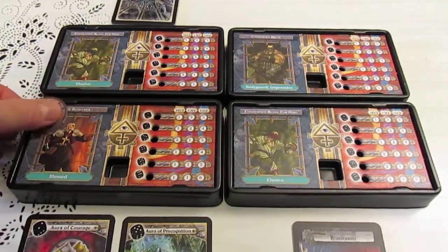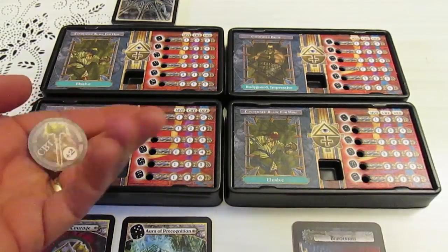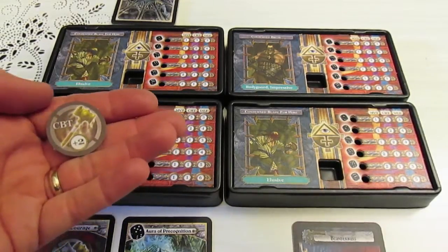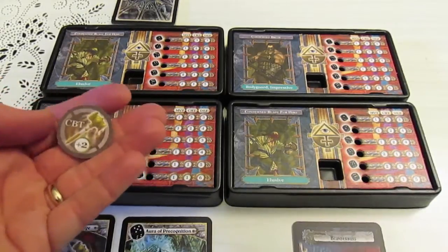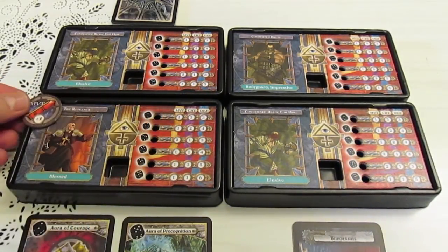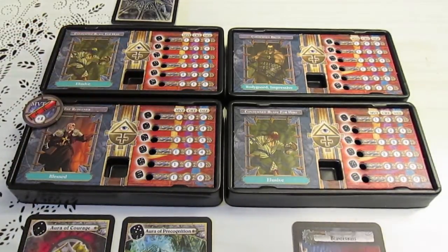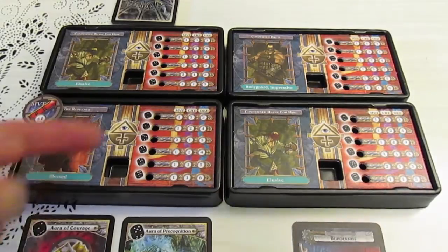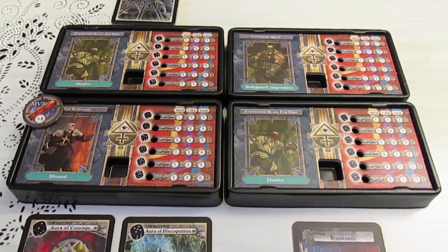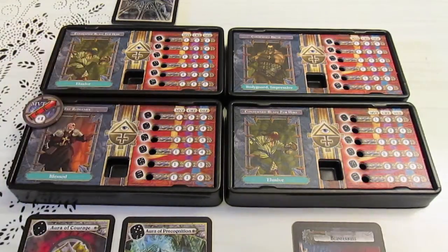Here's our Redeemer. He has the Blessed ability. He has one special ability that he can only do once per game - he can either give someone a plus two combat or a plus one movement. He can only do that once, and when he does that he can heal a line of damage on one of the characters. These six slots also represent their life as well as changing stats of movement, combat, and defense.